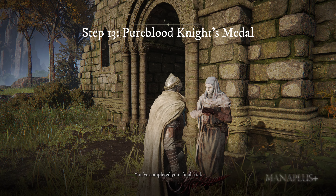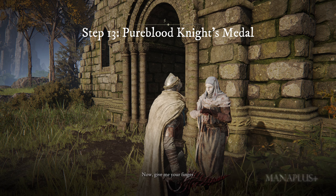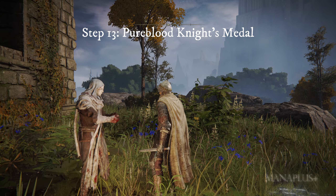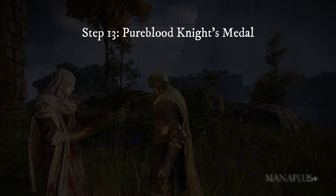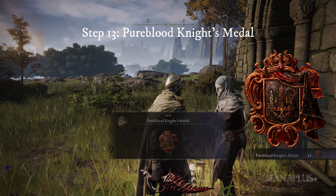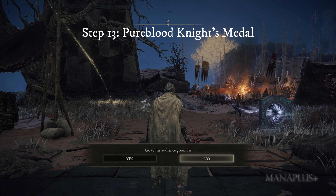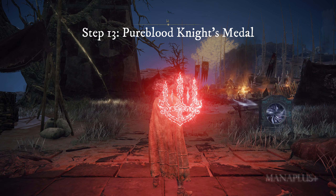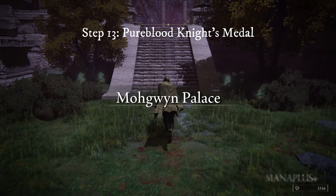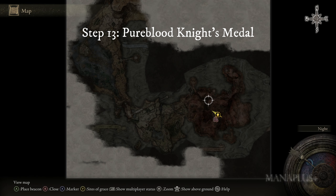Step thirteen: after you have soaked the Lord of Blood's Favor with the maiden's blood, immediately return to Rose Church and continue talking to Varre. Choose 'Offer Finger' when he asks you to give him your finger. Continue the conversation until he gives you the Pure Blood Knight's Medal, which is the key we need. Using this item will instantly teleport you to Mohgwyn Palace. However, don't go there just yet — the next thing we should do is defeat Starscourge Radahn first, as this boss is easier to defeat compared to Mohg, Lord of Blood.